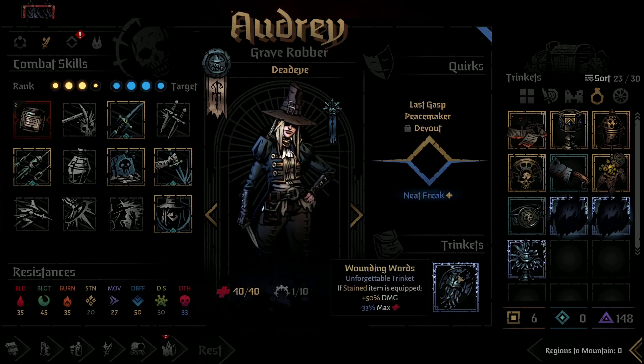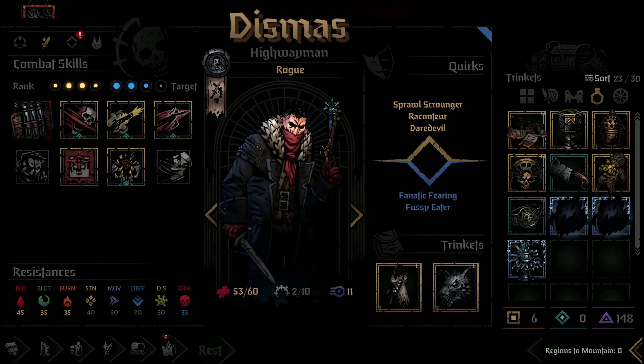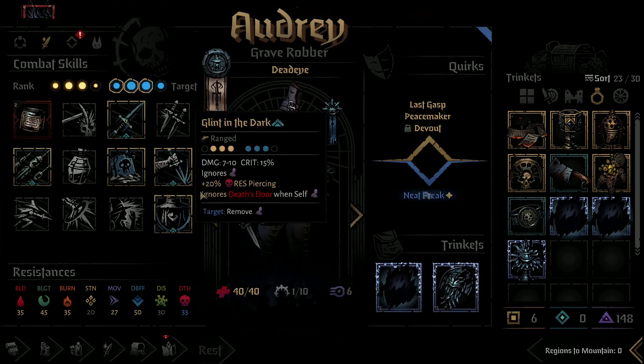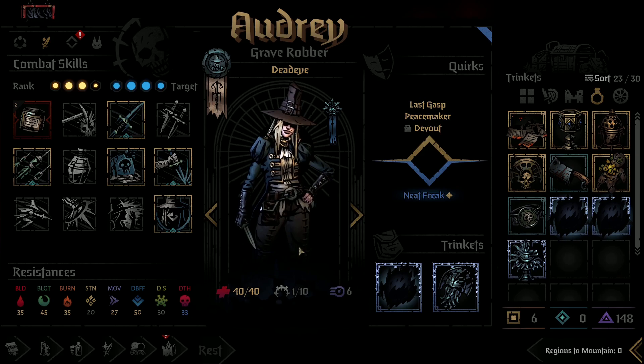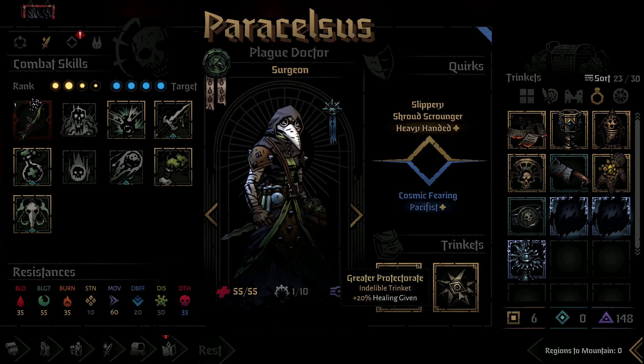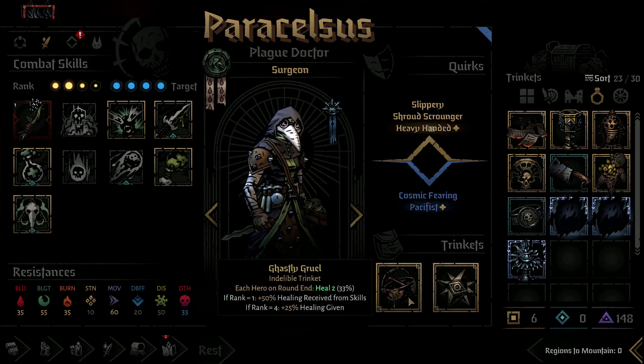I am going to leave the plus 50% damage on our Grave Robber, and the reason I say this is because I feel like Dismiss can put out a lot of damage up front, and that our damage is more lacking in the back row. So I want to have the option of having more damage in the back if I need it. We have the Heal Trinket on our Plague Doctor, and I'm probably going to move her to rank 4 to get more healing.